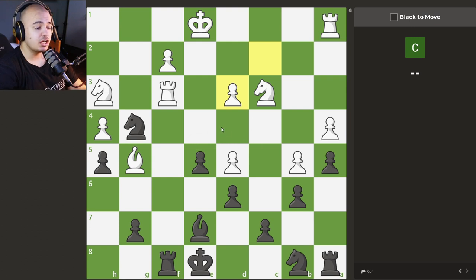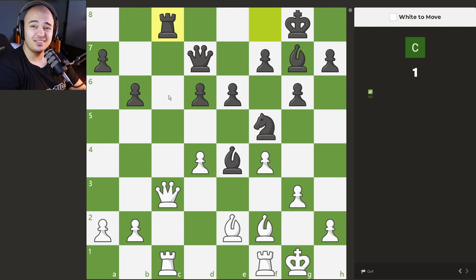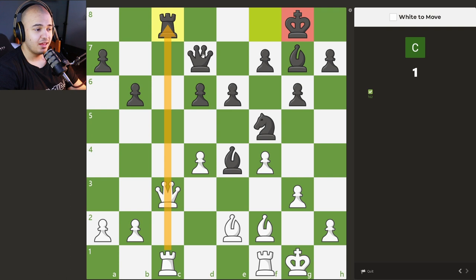We just lost our queen — is that bad? No, because the opponent doesn't have a queen either. We have a free rook to capture, so we simply take the rook. The first 10 puzzles are usually going to be checkmates in one or pieces that you can capture. We have a queen and a rook on the same file, so when they go all the way down, we take the rook with check, the queen captures, and then we take the queen as well. We're up material and it's almost checkmate.